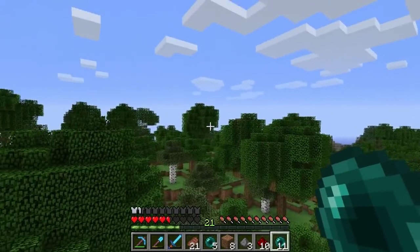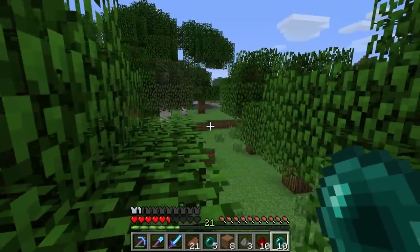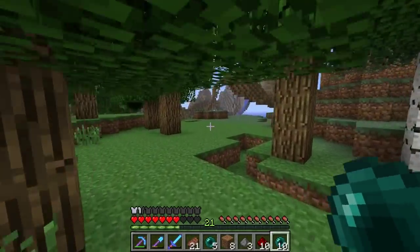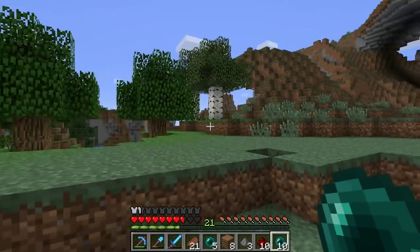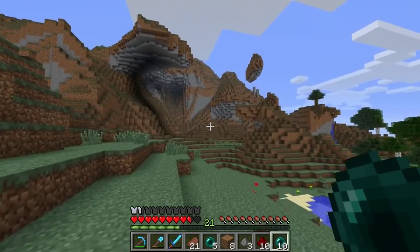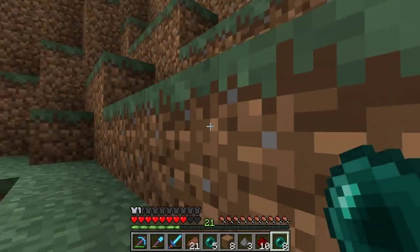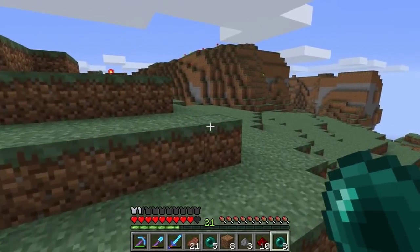Up there — we're going to build the library. Not on the floating island; we're gonna build it on the mountain so we'll have more space to work. I think it was up there that I had my eye on. Let's just check this out real quick. Yeah, right here — this is it. I marked it with a torch. So what we're gonna do is level this out a fair bit.